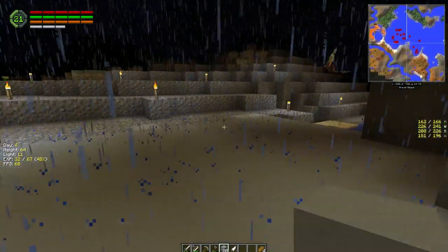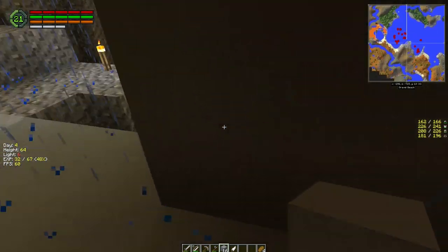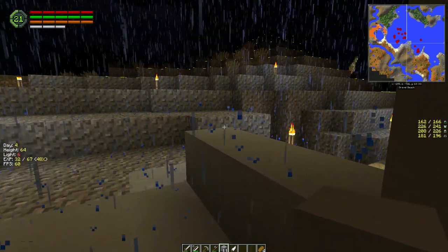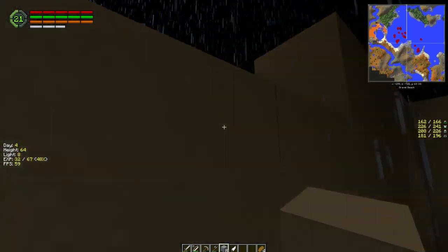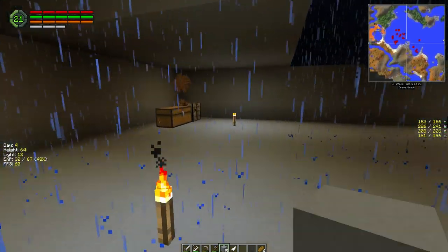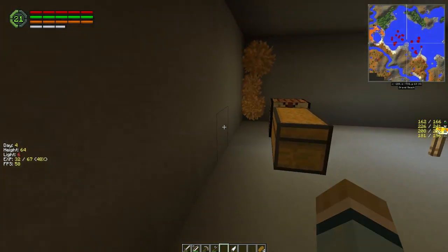All right, so there's our wall three high. What we're going to do — I think we'll just make the wall here. You can always expand the base later. I like building bigger rather than smaller at the start. You don't have to — you can just build a small box if you wanted to — but I kinda like being a little bit bigger.